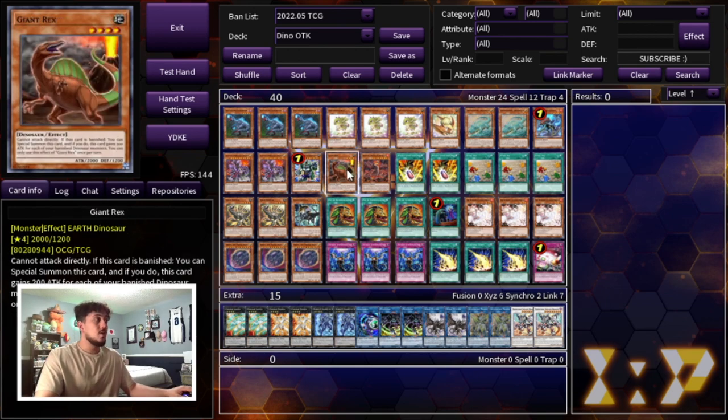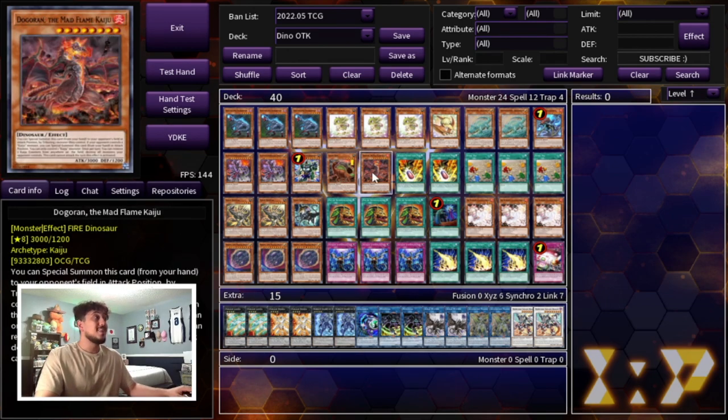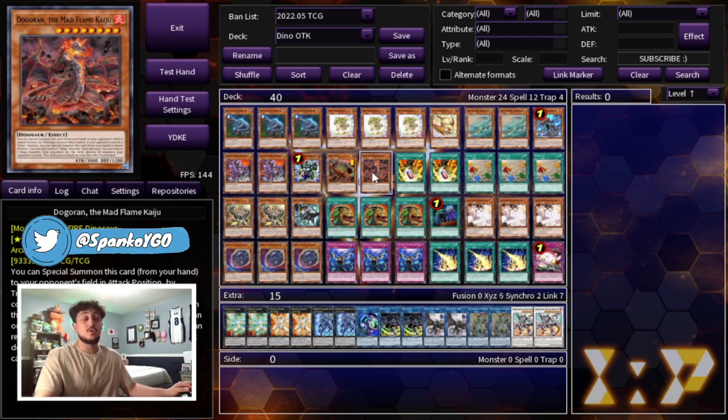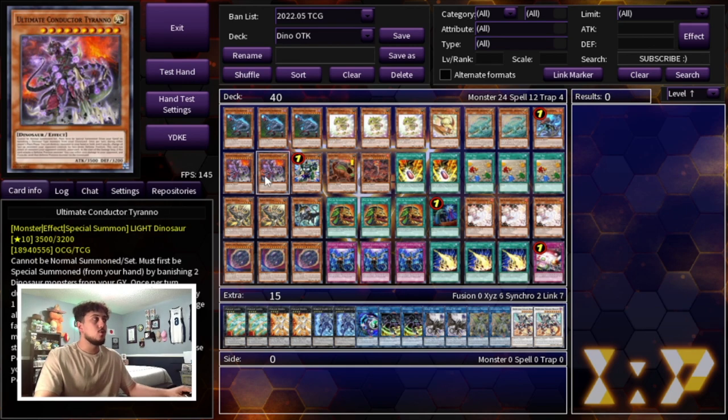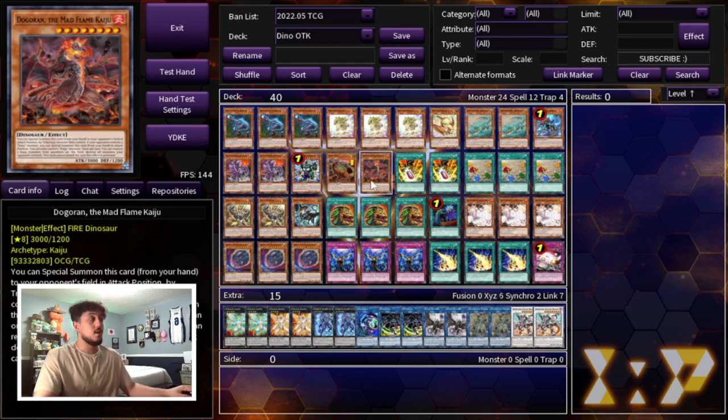We're playing two Conductor Tyranno, one Pancreatops, one Giant Rex — which is a really good extender — and one Dogoran. This is a going-second deck and there are pesky cards that can be hard to out, so Dogoran is always good for that situation. You could argue to play Godarla because of its synergy with Fossil Under Ease, but Dogoran makes more sense here because it's a Dino you can use for Conductor. One Dogoran is very important in today's format because it can break pretty much any monster board.